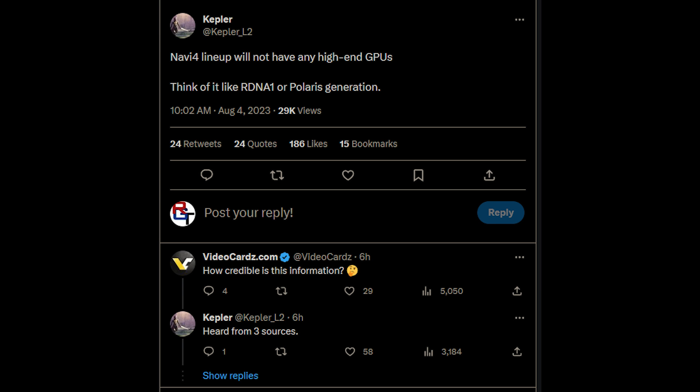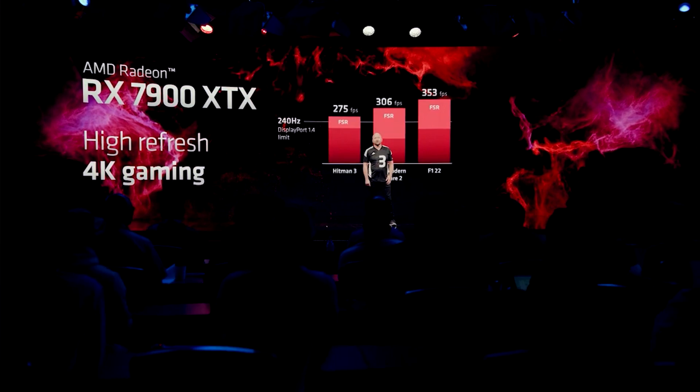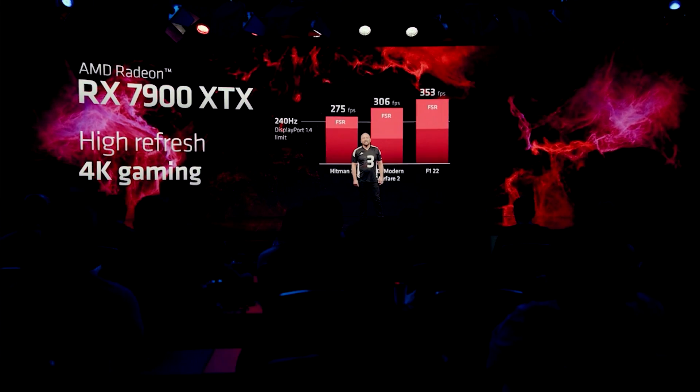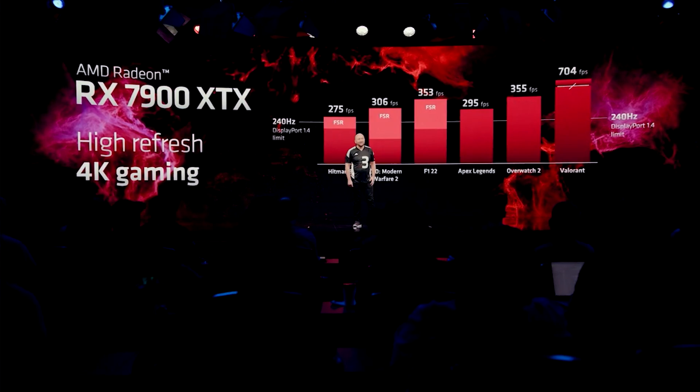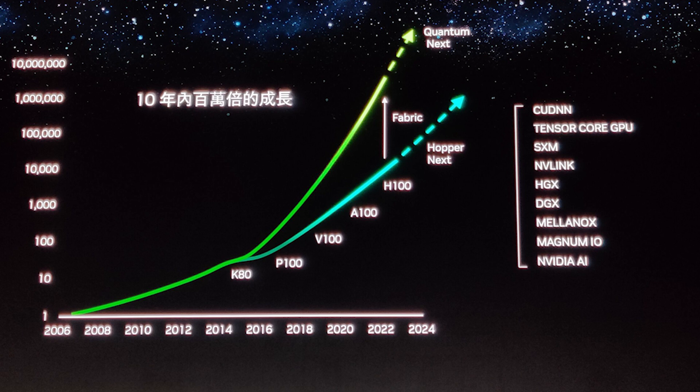It doesn't really help you if you want to push all of the visuals out at 4K. For that, we have folks waiting for RDNA 5, which is looking to be very impressive, but also NVIDIA's RTX 50, also known as Blackwell. So what exactly are we going to see from both of these companies? Let's start out with NVIDIA.